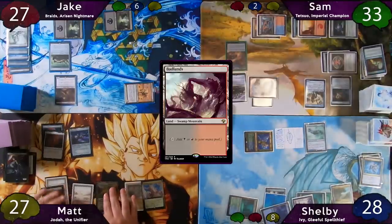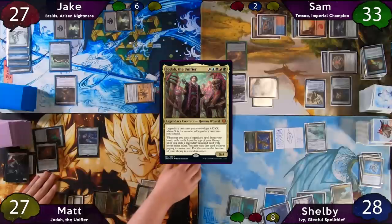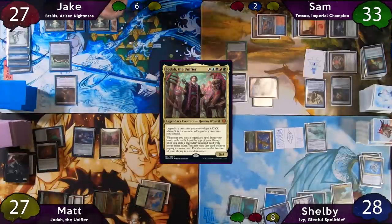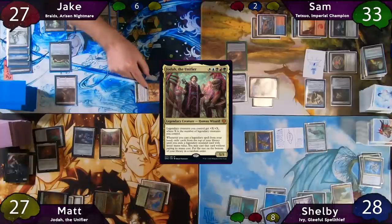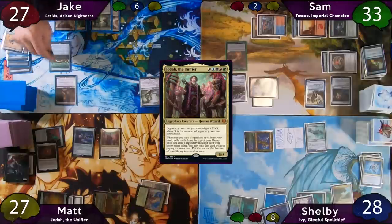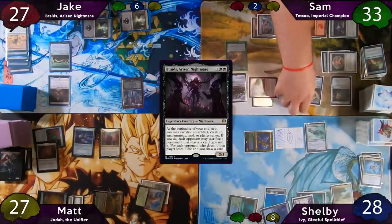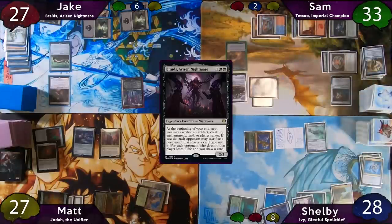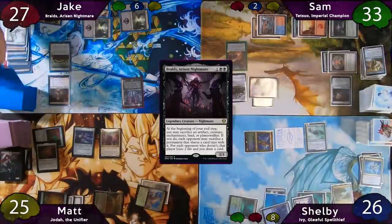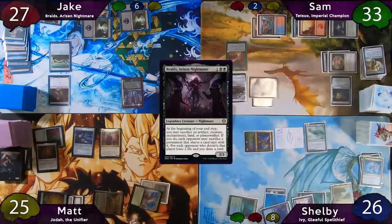The turn is passed to Matt, who plays a Badlands and taps out to recast Jodah, giving the 1/1 Spirit to Sam and saying they're friends now. The turn passes to Jake, who immediately moves to combat, swinging his Fleshbag Marauder at Sam, who blocks with his 1/1. Both die, Jake draws a card off Grim Horuspex, and returns Nether Traitor to the battlefield by paying one black. In second main, Jake plays a Swamp and recasts Braids. At end step, Jake sacrifices his Nether Traitor. Sam sacrifices his Pirate, and Shelby and Matt both lose two life, while Jake draws two cards plus one more from Grim Horuspex. Jake discards a Tenacious Underdog in cleanup.